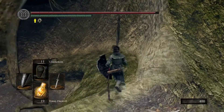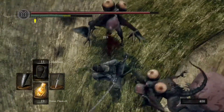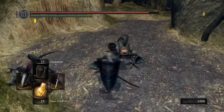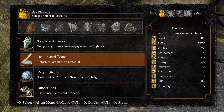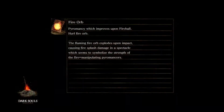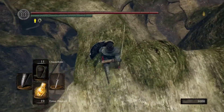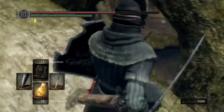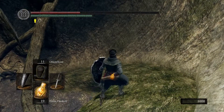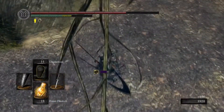There are three basilisks in here. Be very careful of their black poison they spit out of their mouth because it will kill you and it will curse you, and you'll have to use a Purging Stone — bad news basically. No joy that time, so homeward bone out. Those Purging Stones are not cheap either — 8,000 souls. So if you do die and get cursed, that's 8,000 souls to get yourself back on the road. Let's do this again, being very careful of that black mist — oh god, I nearly cursed myself there.